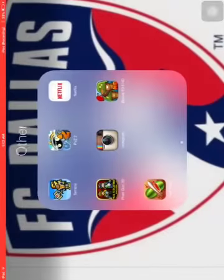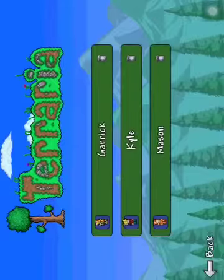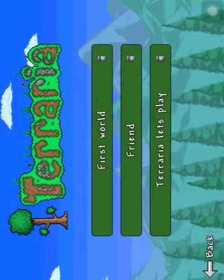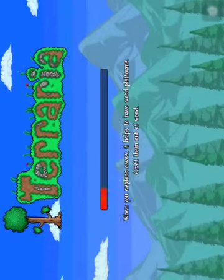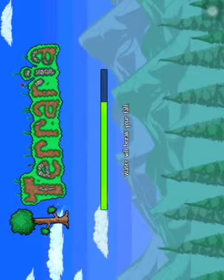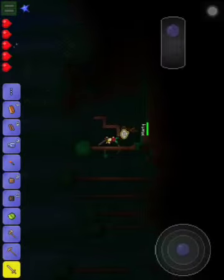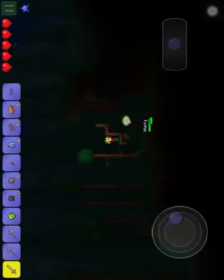Hello, today we'll be doing the second part of our tutorial let's play. Now if you saw the last one, you would know that we got a house. But our house is not our spawn spot, so we have to walk a little bit to get to it.